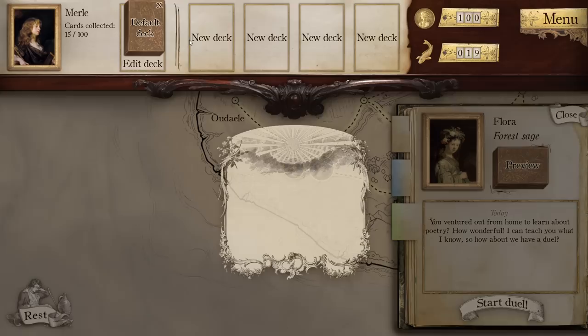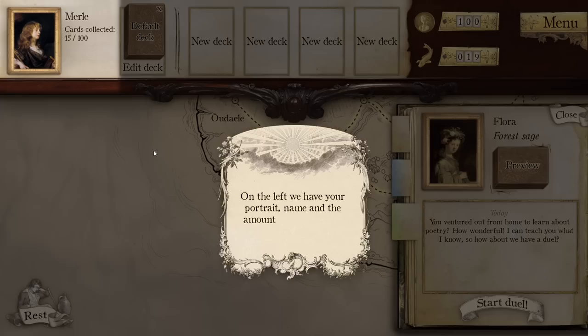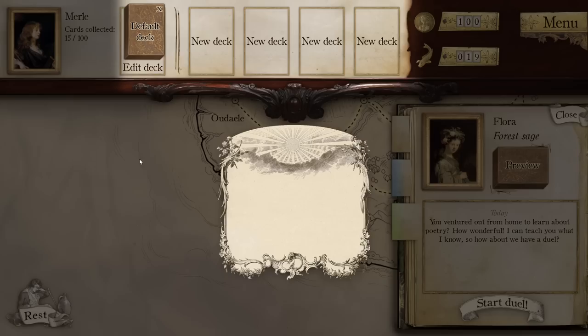You ventured out from home to learn about poetry? How wonderful! I can teach you what I know, so how about we have a duel? Up here is your inventory — it contains everything you need on your quest. On the left, we have your portrait, name, and the amount of cards you've collected. You can earn new cards from dueling wizards you meet.